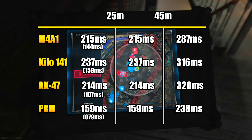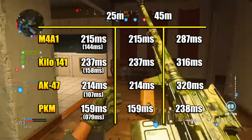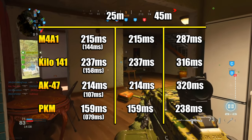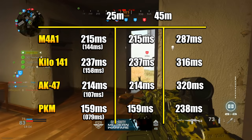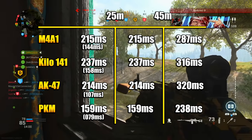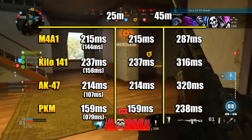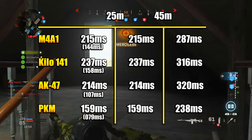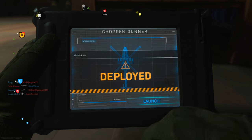Here's a comparison between those weapons. You can see the times to kill — the number in parentheses is if you land headshots. With the PKM, back-to-back headshots gives a time to kill of 79 milliseconds. Even without headshots, landing three shots gives a TTK as fast as the Kilo hitting headshots, and it's competitive with the M4, which requires two headshots to achieve its lower TTK.